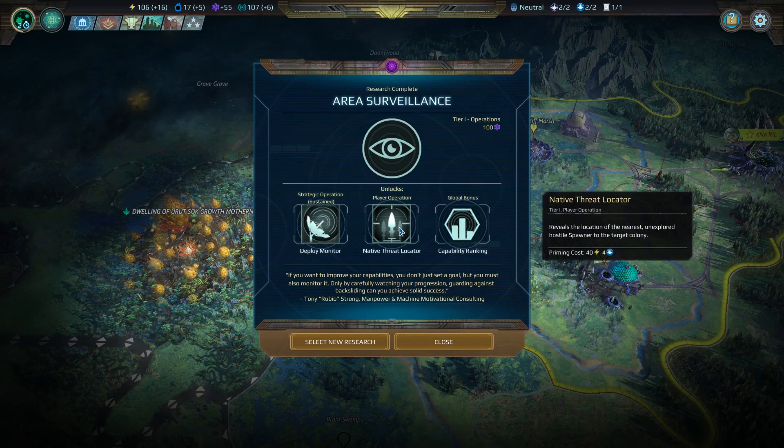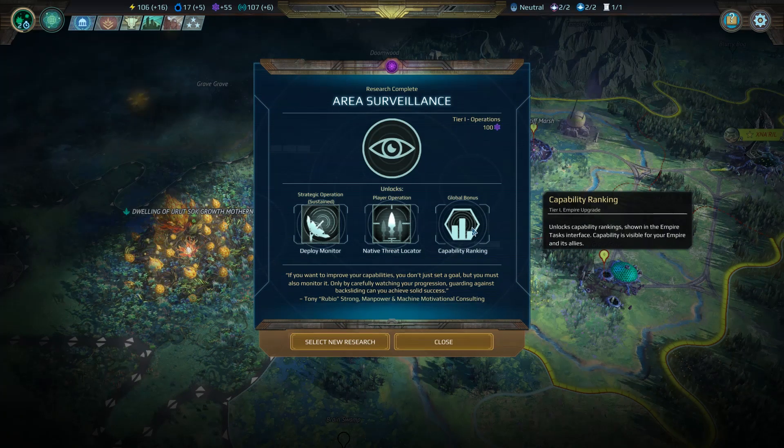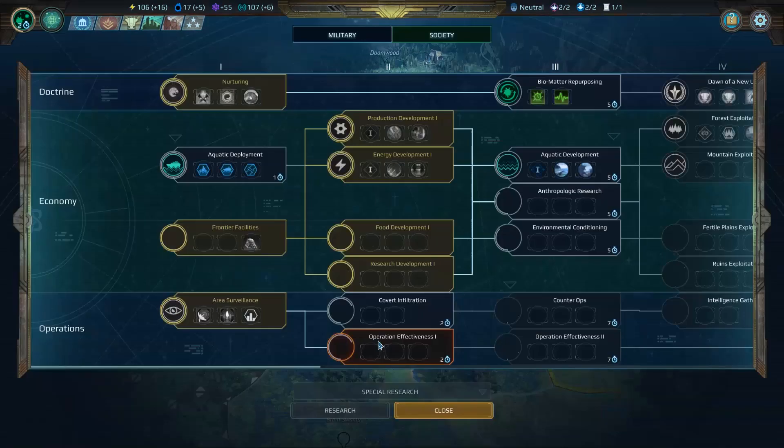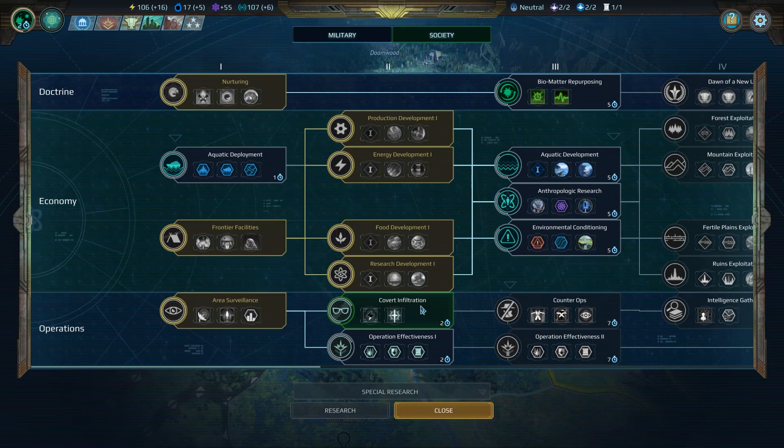Native threat locator reveals the location of the nearest unexplored hostile spawner and a global bonus — it's an empire upgrade. It unlocks capability rankings shown in the empire tasks interface; capability is visible for your empire and its allies. Let's select a new research: energy siphon and fabricate Casus Belli — that's probably going to be useful. Let's go ahead and do that.